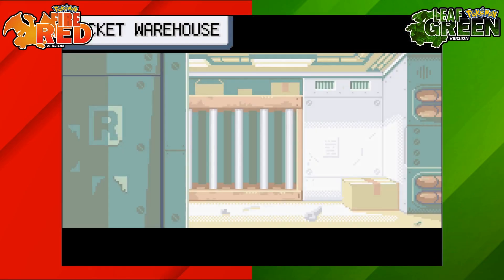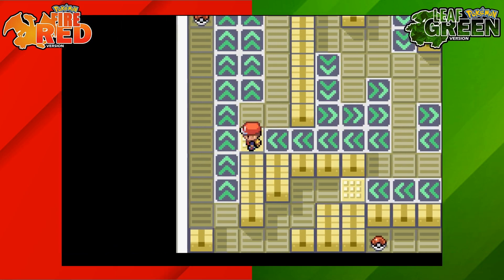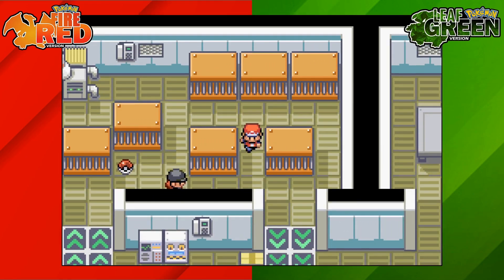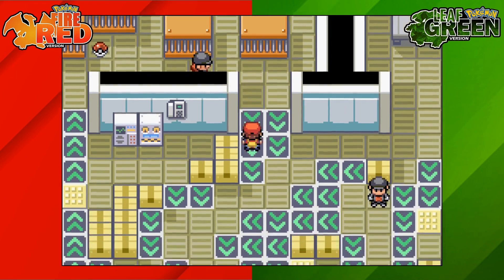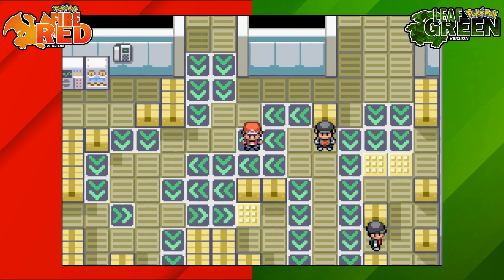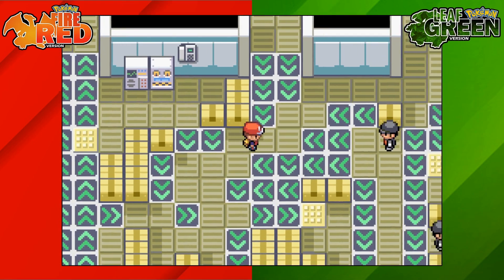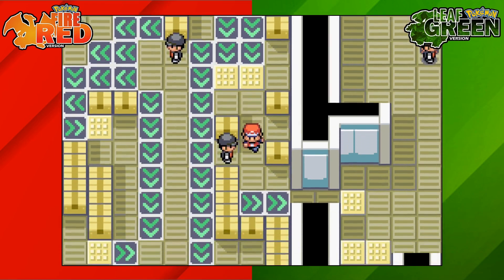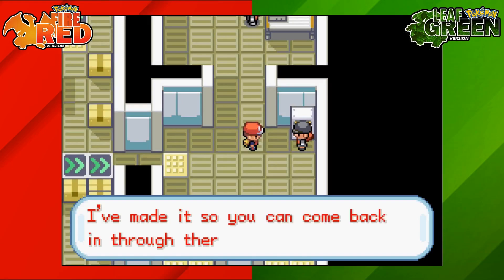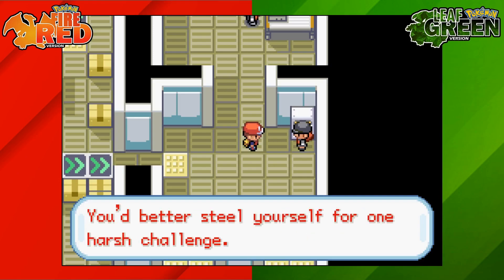Head inside and go towards the left-hand side on the moving tile pads, then go upwards. There's a trainer here — go past her for now but you will have to battle her eventually. Go down the next tile pad and let it take you where it goes, head upwards, then go over towards the left which will take you towards the right. Go back over towards the left, then zigzag upwards, then go downwards to battle and defeat this trainer. Go towards the right-hand side to battle and defeat the next trainer — once defeated, she will change the direction the tiles move.